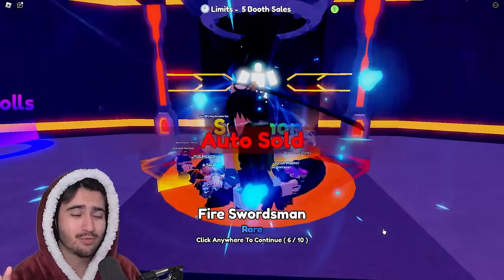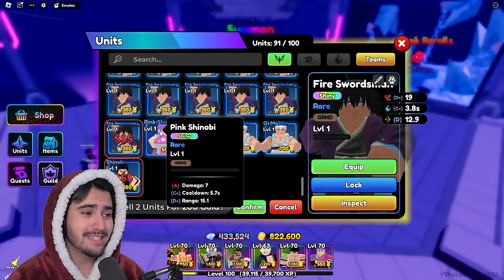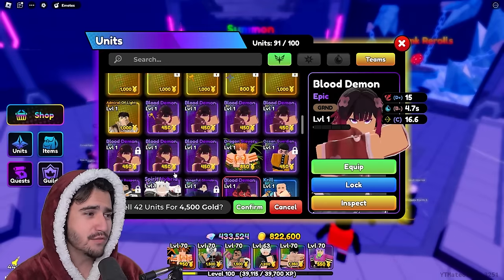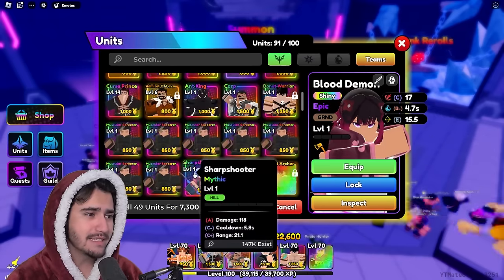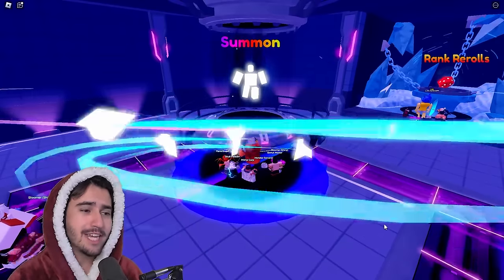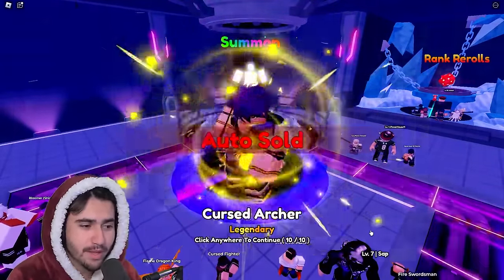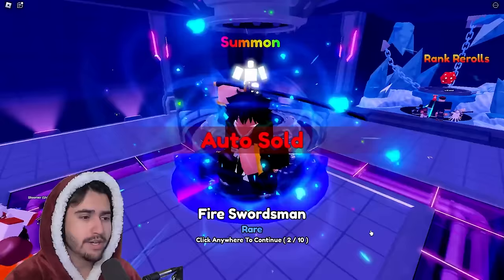So we're back in the regular lobby. We actually need to sell some of our units because our inventory is currently full. There is an auto sell feature, but I have it set to not auto sell the shinies. Selling the units from your inventory gives you gold, and the gold you can actually use to join raids in this game, so gold is kind of useful. It's been quite a while since we've gotten a mythic — our mythic counter has gone up to 270 units open without a mythic. But at the end of the day, we're here for that secret Rift Sorcerer. Alright, we got our next mythic now.